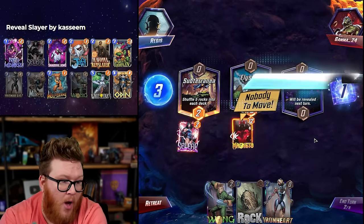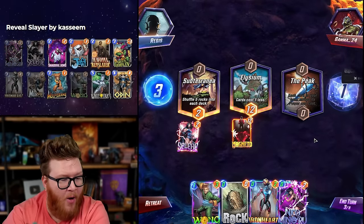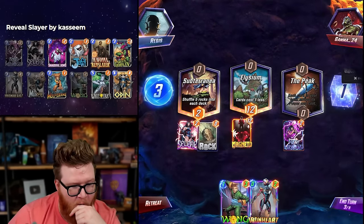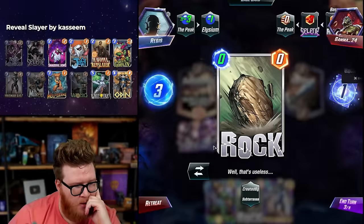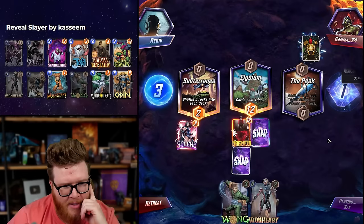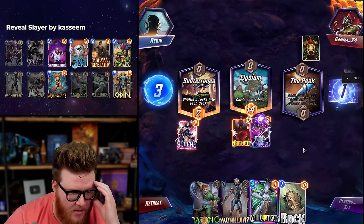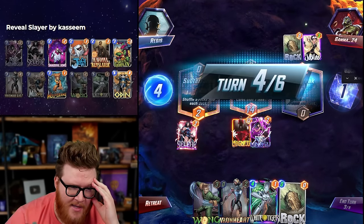I like Wong Ironheart a lot, especially with Rocks — we can actually still get some stats down. Let's play Morph now so it's less likely to hit a rock; there are more real cards in hand right now. Oh, the two-cost 12-power — wow! The rocks go back to zero — oh my god dude, we are living the actual dream right now. Wong Ironheart two is insane.